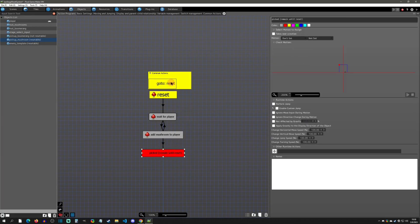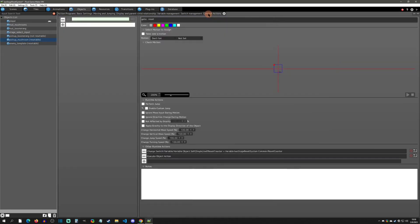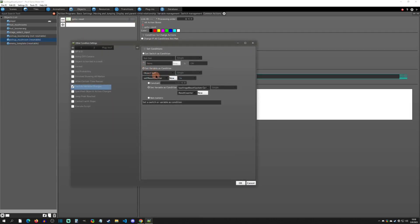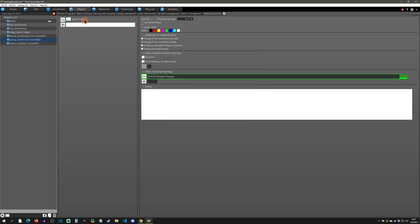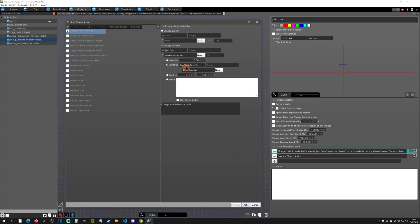Every time you add a mushroom it increases the amount picked, increases the common item count, and if it's at or over the max it goes to a remain state. The 'reset common action' checks whether this level is the same instance or not. It's a dead-end common action — no condition — and we check to enter it by verifying that the self reset counter is not equal to the reset counter. If they're not equal, that means it's a new instance of the stage — you came from the world map and need to reset this object.